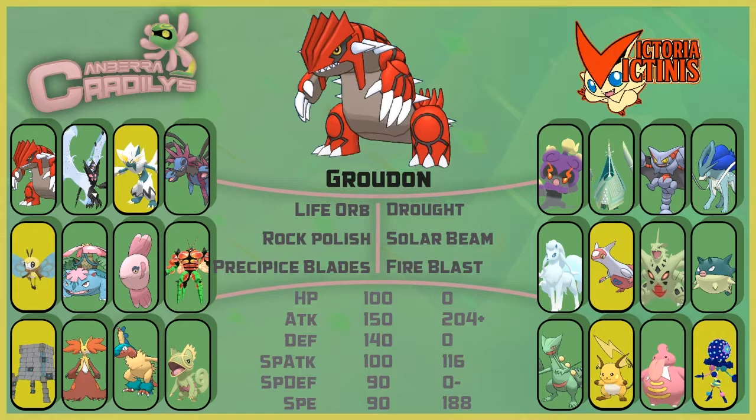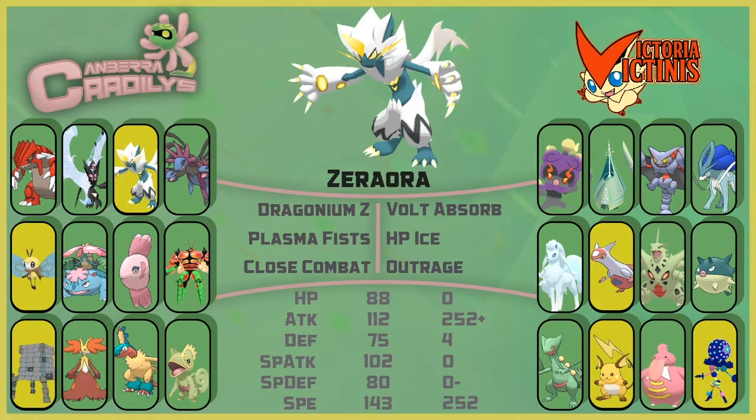The special attack helps us one-shot an offensive Celesteela — really the only way it does a lot of damage to us. The speed lets us outspeed everything at plus one except a Scarf Marshadow. If he's Scarf Marshadow, we have Kecleon for Ghost moves. Next up we have Zera-Aura with Dragonium Z — Plasma Fists, HP Ice, Close Combat, Outrage. This thing hits really nicely on his team. Plasma Fists has great coverage; resistances to it include Gliscor — we have HP Ice; Latias — we have Z-Outrage.